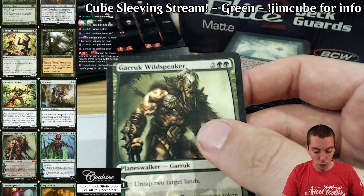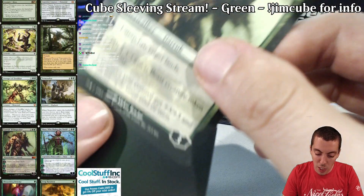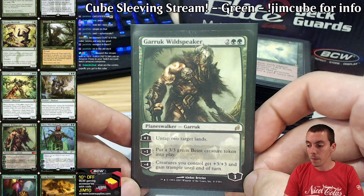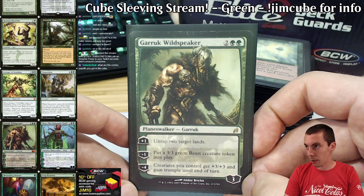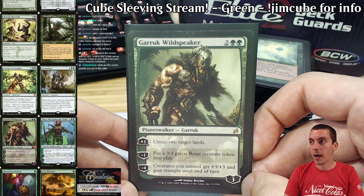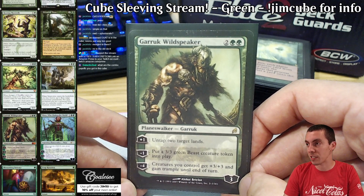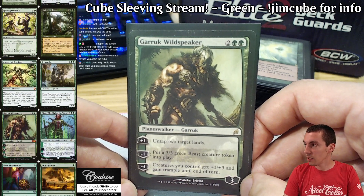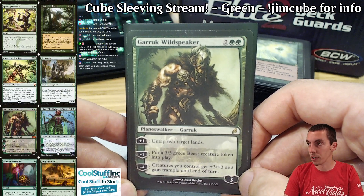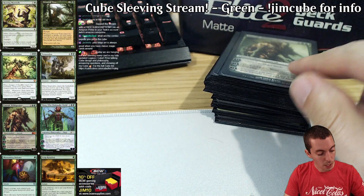There are two Planeswalkers in green. The first one is the original Garruk Wildspeaker. Garruk is not the best green Planeswalker ever printed, but it is a very solid Planeswalker. It's also partly here for the combo deck and the land deck because it untaps two lands. So with Heartbeat of Spring in play it makes four mana — untaps bounce lands and so on. Garruk's just very, very solid — just a classic. It's partly here as a combo enabler as well as just a good Planeswalker threat. Harmonize is here too — nothing really great, it's just fine card draw. I can see this card not even being in the cube, but it's fine.